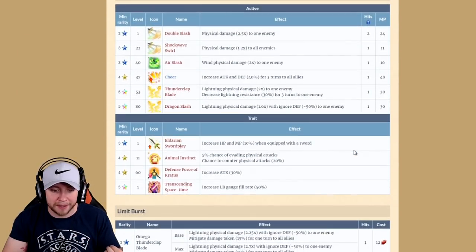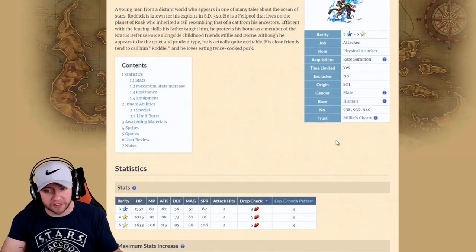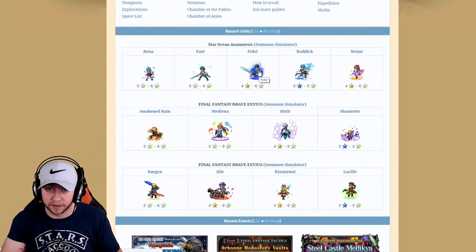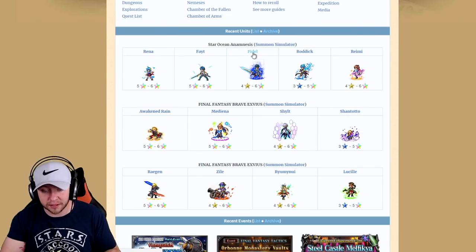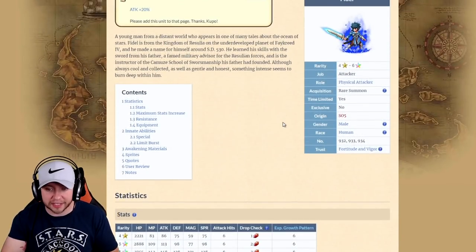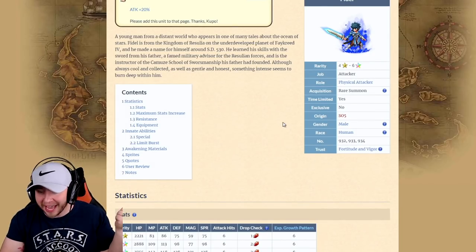We're not going to spend too much time on Roddick — there really isn't anything here to be super crazy excited about or worried about. Roddick has a very cool-looking sprite; they did a great job with all the sprites in this collab. Then we have Fidel, a four-star going up to six-star physical attacker. These are main characters from the Star Ocean games, all wielding swords and doing damage.